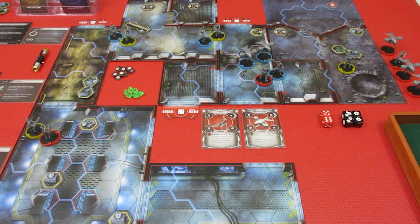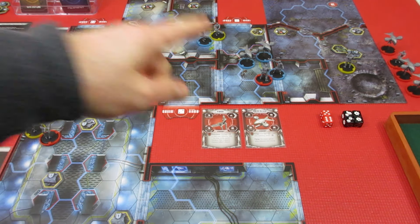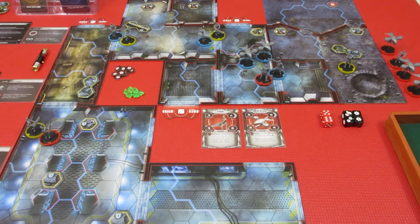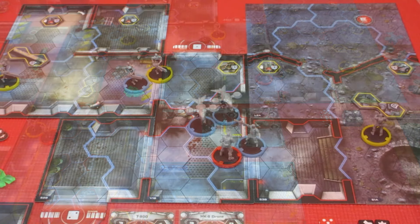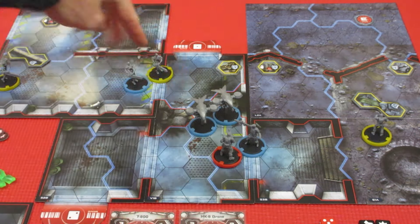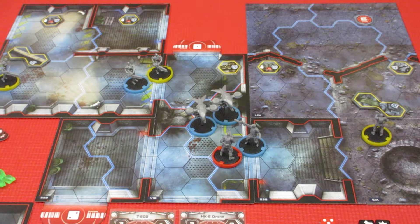Welcome back to Terminator Genesis: Rise of the Resistance. We need to get up to where the truck rendezvous point is. Last time we took down the boss, which was excellent. We have one wound on our Guardian Terminator and two wounds on Alex. No wounds on Kyle. Kyle's heading up to get to the truck. Let's zoom in and figure out who's going first.